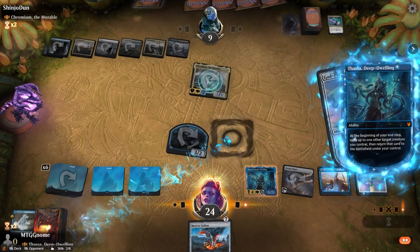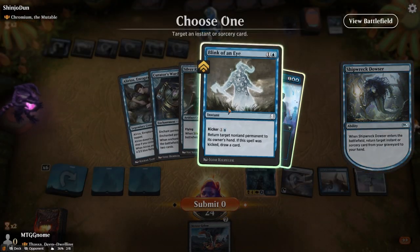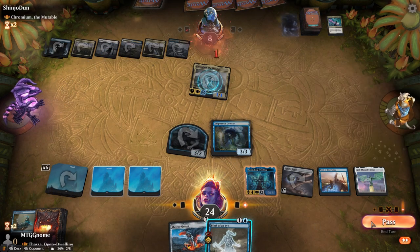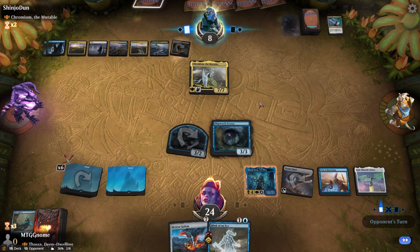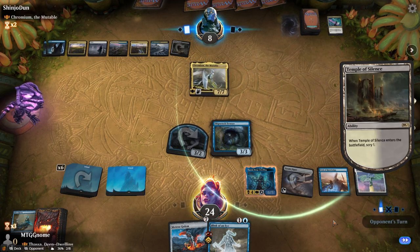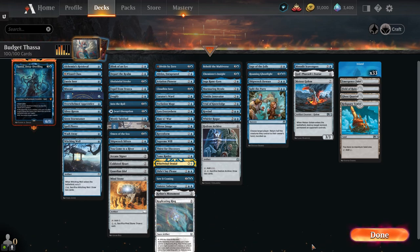I'm gonna go get back the Blink of an Eye, hold the mana up, and then if he doesn't board wipe — if he board wipes I'll just Blink of an Eye on my Shipwreck Dowser. Hey, what's up guys, it's MTGNome here and today I'm coming at you with a budget build.